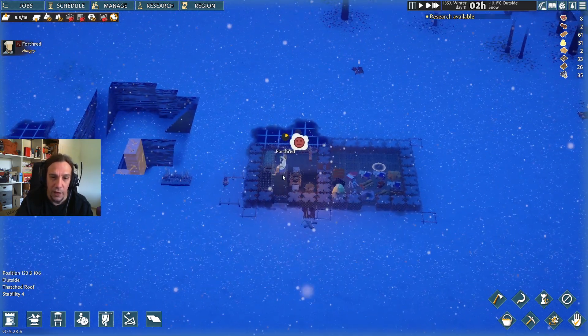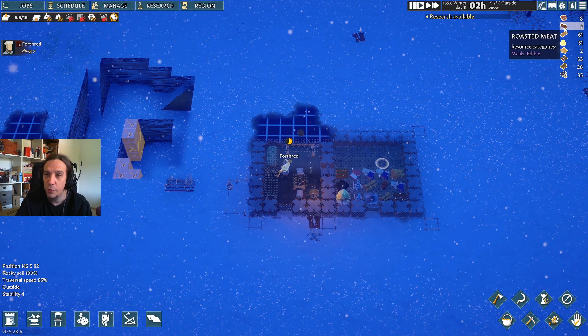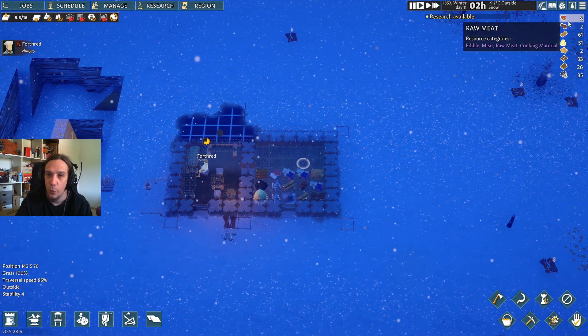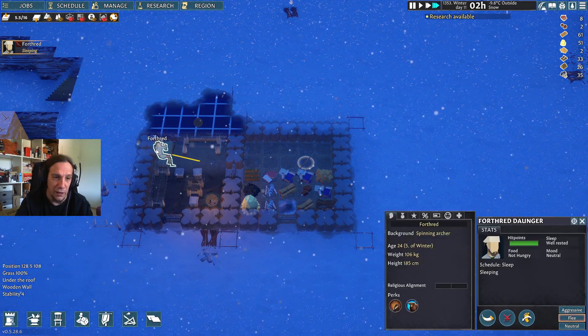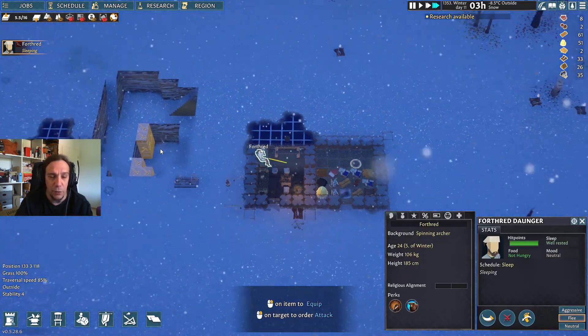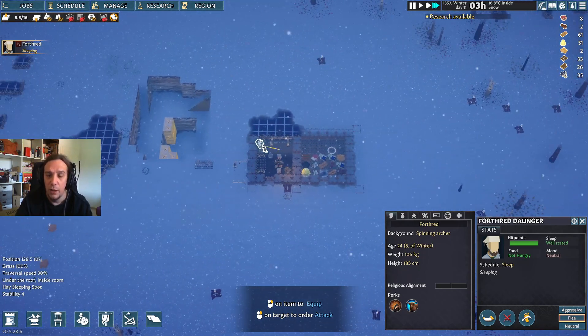Our good friend Forthrit is now down to his last few rations. We really don't have much food left. We only have a few bits of roasted meat. We also have rotten meat piles, and there's really nothing on this map which we could eat at this point anymore.